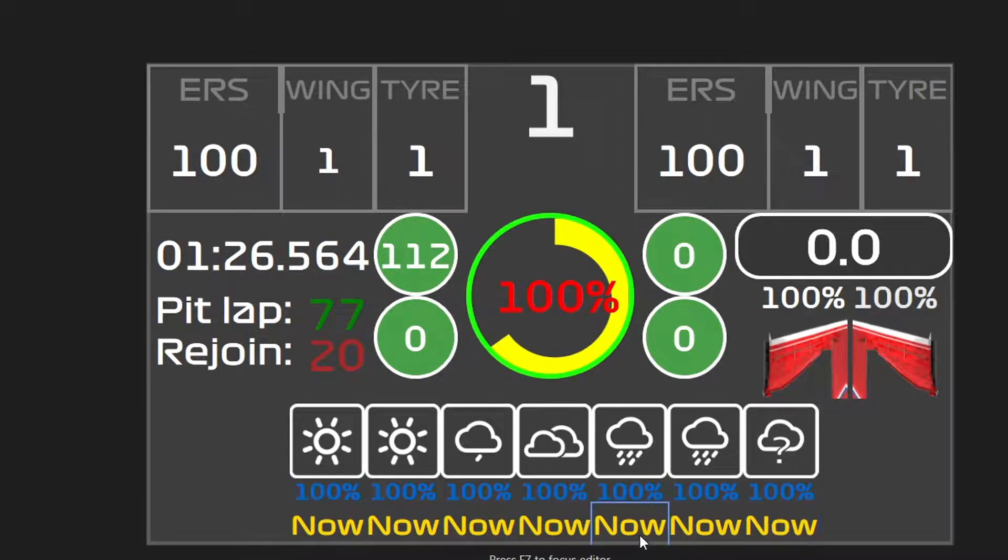This has the weather for the next 60 minutes, with the rain percentage chance in blue and the time that the next weather event will be happening in gold. And these at the top here are driver ahead and behind, ERS, wing and tyre degradations.